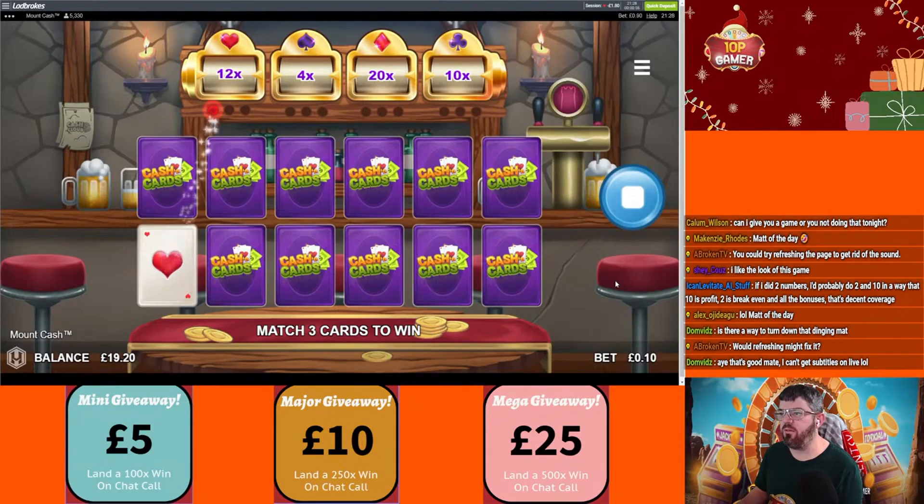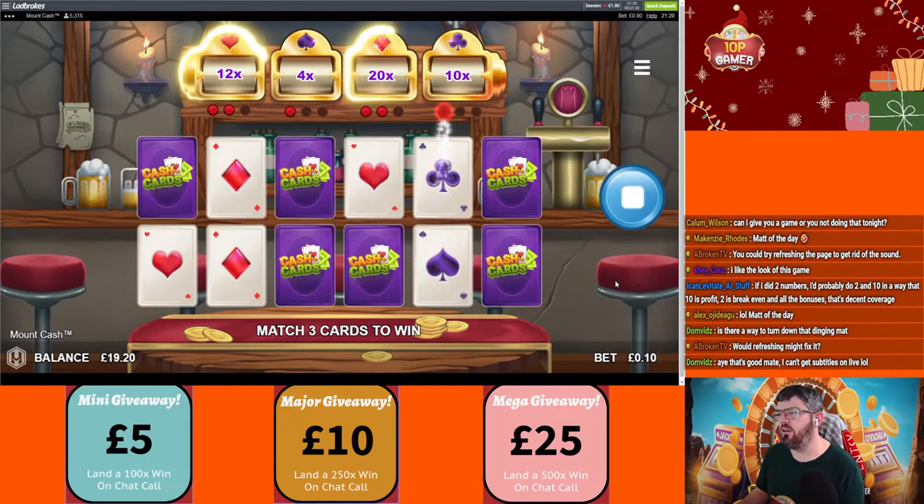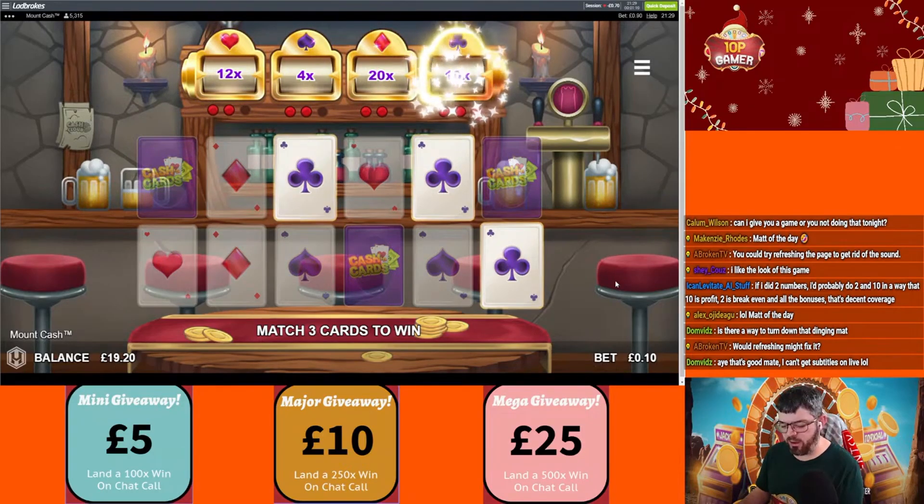Okay, give me the diamonds — I'll let it pick for me. The hearts would be okay but I'd prefer the diamonds. Yeah, stick the diamonds in — make it happen. Don't mess me around — oh it's trying to give me the 4x. Diamonds. Okay, 10x — not too bad.